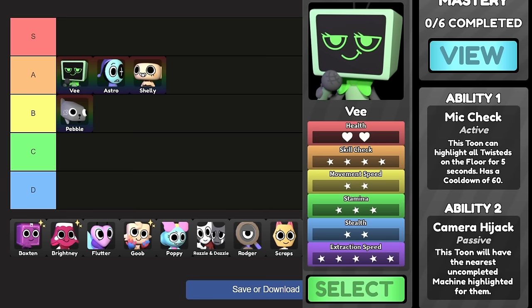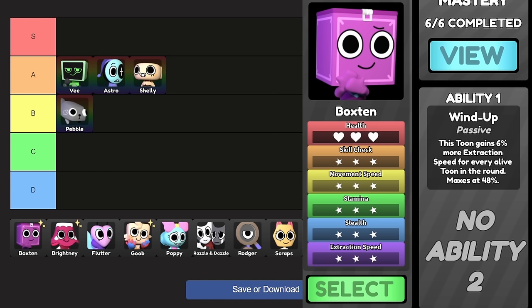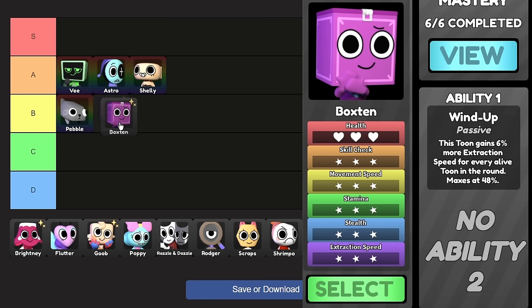Off to the starters — Boxen and Poppy. Boxen gains 6% more extraction speed for every toon alive in the round, maxing out at 48% with all eight players alive, which works out to 1.48x — just under V's 1.5x. So technically Boxen can be an honorary V. If your team is really good at survival, you'd just be a faster V with a lot more speed and stealth. They're an okay solo toon, but very average. I'd put them under Pebble but still in B tier.